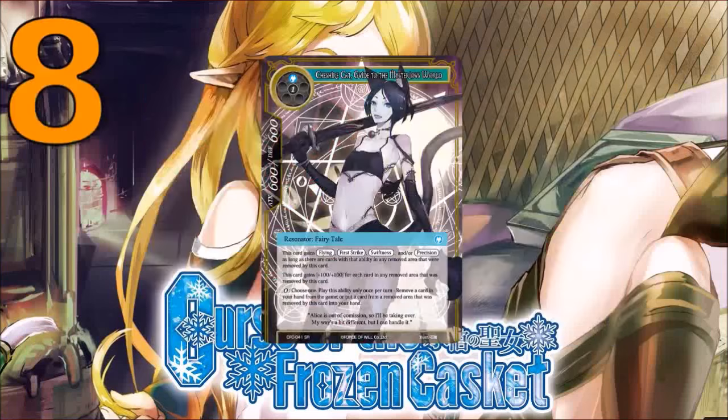Moving on, we've got our number 8 slot: Cheshire Cat, Guide to the Mysterious World. This card was really interesting when we first saw it, especially because of its last effect — play this ability once per turn, remove a card in your hand from the game, or put a card from your removed area that was removed by this card back into your hand. You also get the first effect: it gains flying, first strike, swiftness, and opposition, plus +1/+1 for each card in your removed area removed by that card. You wind up having a 7-7 on 2 that gains a bunch of different keywords — making it the best aggro 2-drop in the game.